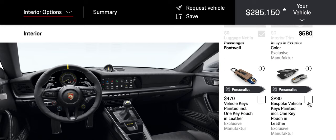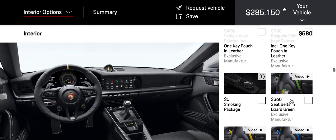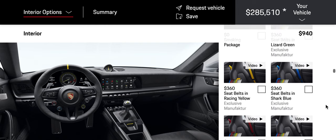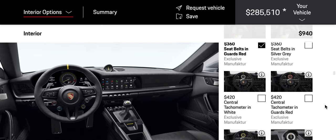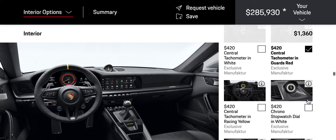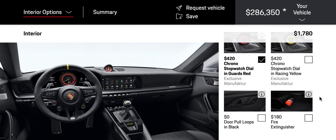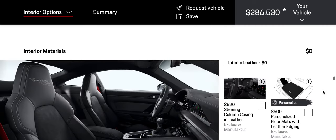Bespoke vehicle key is painted. Seatbelts — Guard Red, yay. Guard Red, please, can you put that? Yeah. So yeah, that started my passion for Porsche, but I can't find any 911 with Magma Orange as the color. So we're doing the GT3 RS instead, because why not.